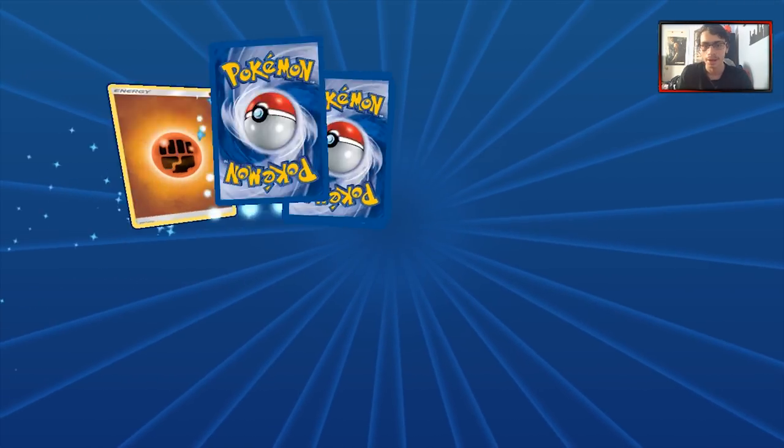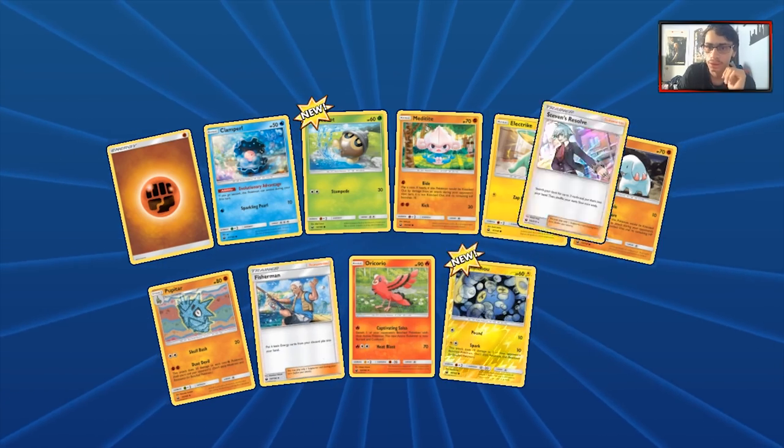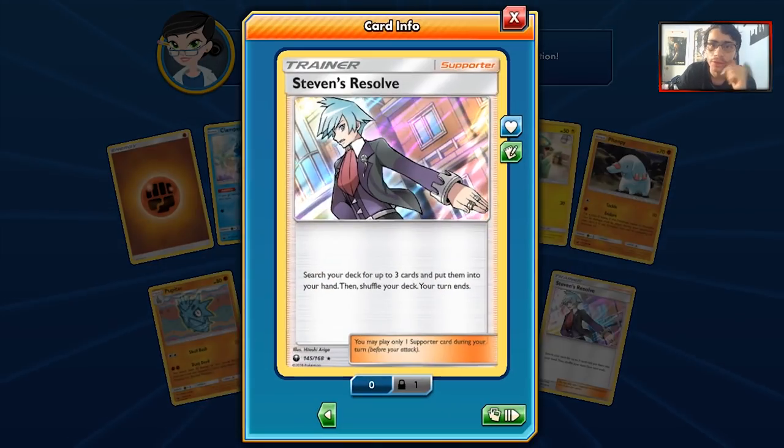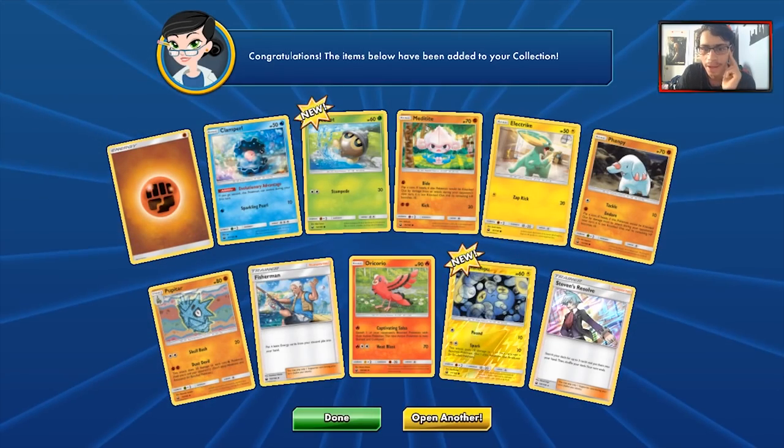We'll see what we get in our next pack — no GXs yet, which is a little annoying. We got our first Steven's Resolve, which isn't bad. We're going to need a couple of these — probably at least three of them if we're going to play Metagross. We're also going to need Metagross too, so we'll see.